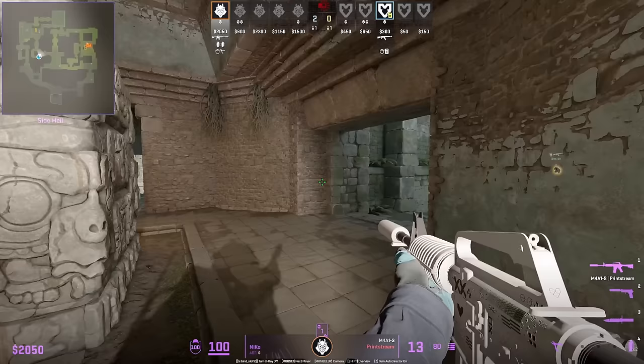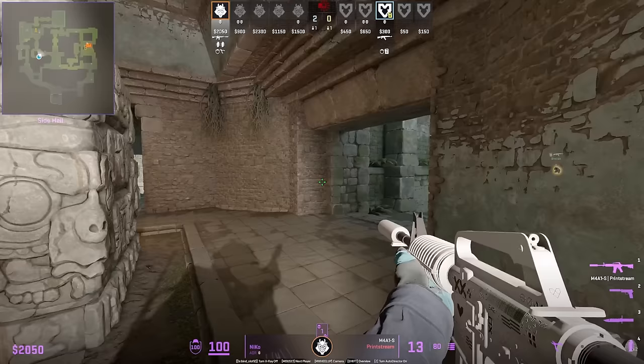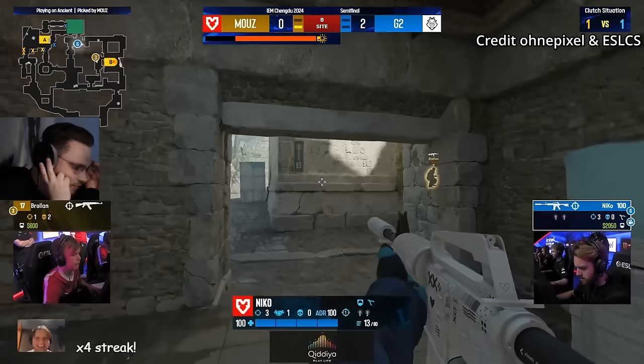If you play on stage, pros will use the crowd to their advantage to get info, as Nico does in this 1v1 clutch. Nico tries to get help from the crowd, but Brolin knows exactly what he has to do.